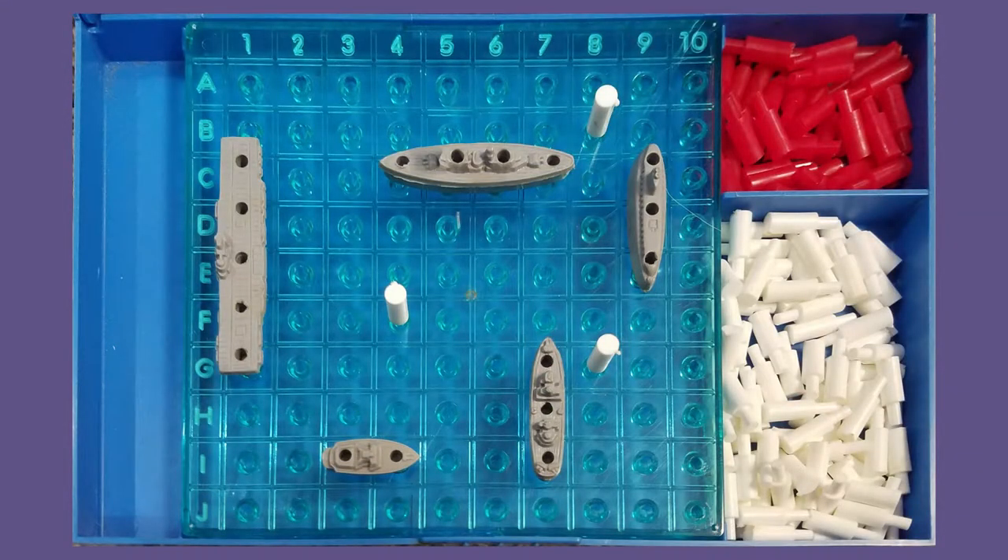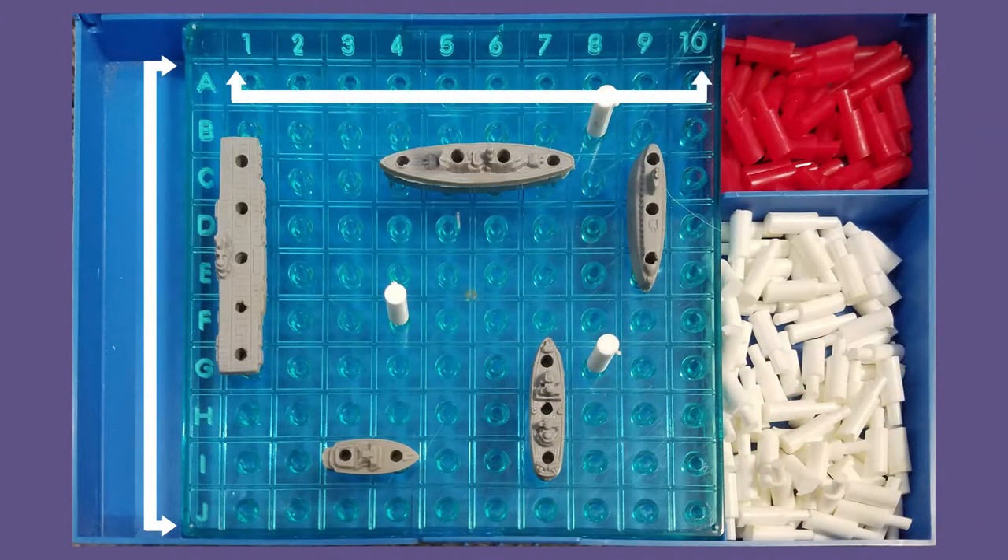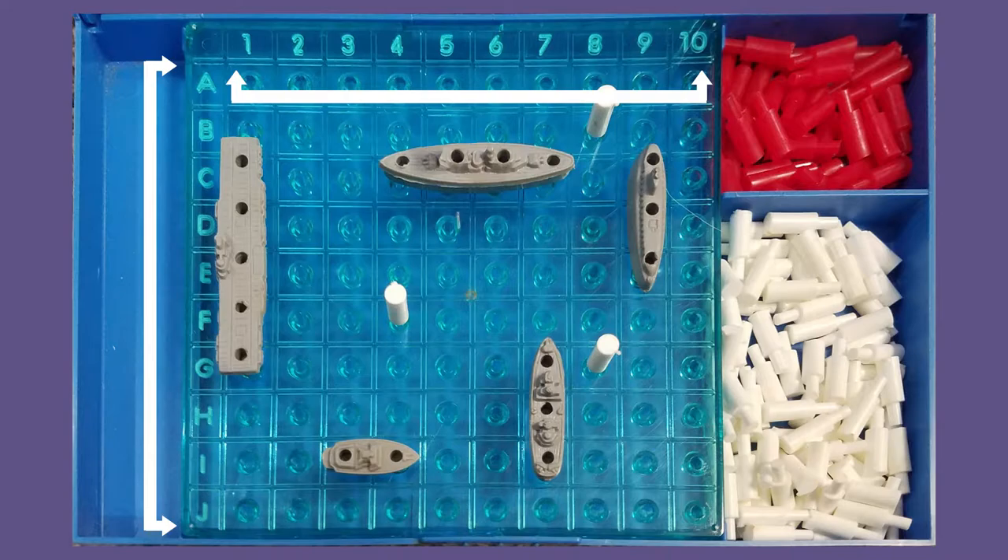The pieces to the game are these awesome plastic cases. You have five ships, and your misses are white and your hits are red. Essentially what you have to do is go through this grid — A through J and 1 through 10 — and you guess a singular spot, and this goes back and forth between the red and blue player.